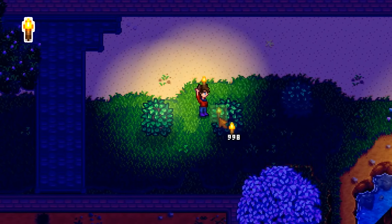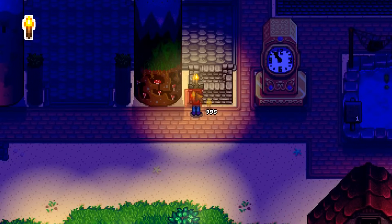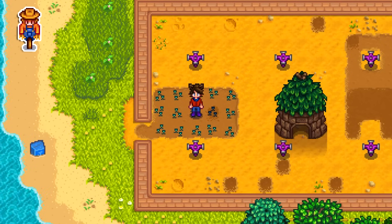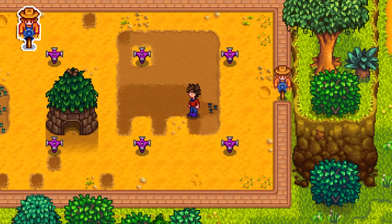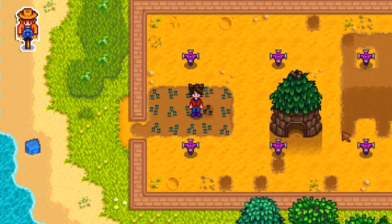You can place torches behind bushes to make essentially invisible lighting. They can also be placed on top of walls and fences. You know how you're allowed to plant 15 crops before there's a risk of scarecrows? Planting a 16th crop does start the risk, but only for that 16th crop.